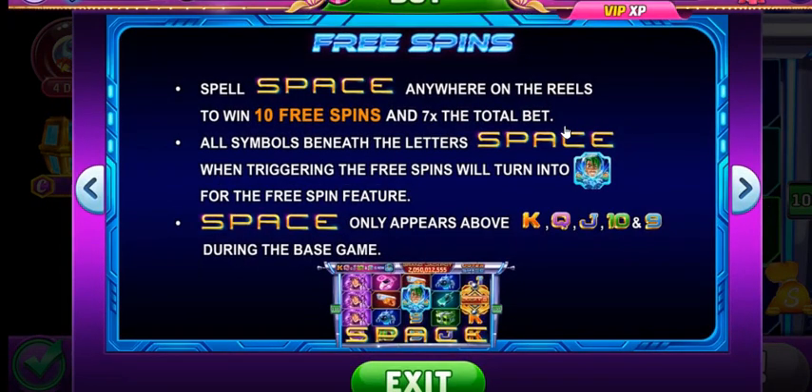You get the free spins by spelling the word SPACE anywhere on the reels. Once that happens you get ten free spins, and you are paid seven times the total bet — that's separate from what you actually win during the free spins. You could win huge during the free spins because all symbols beneath the letters S-P-A-C-E when triggering the free spins will turn into the space dude with the green hair for the free spin feature.